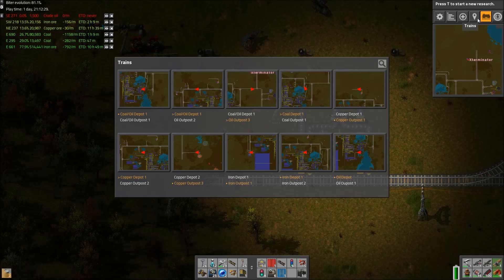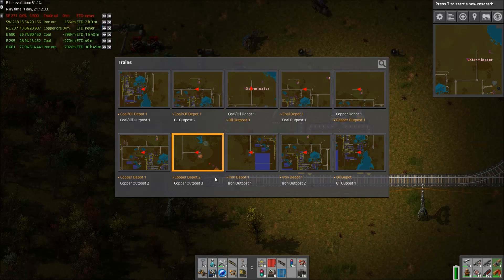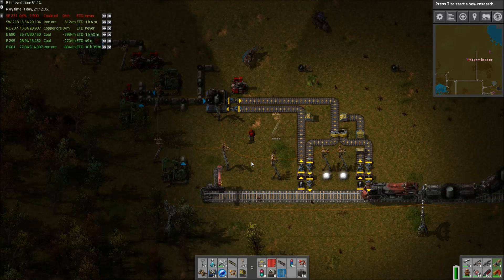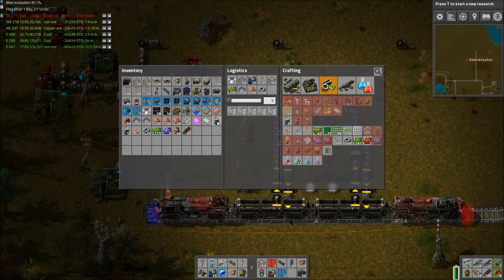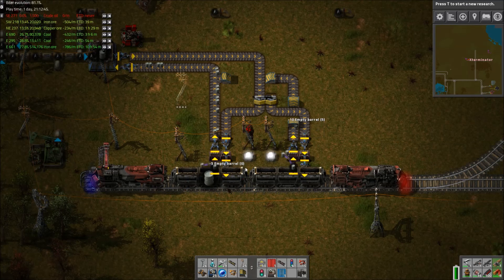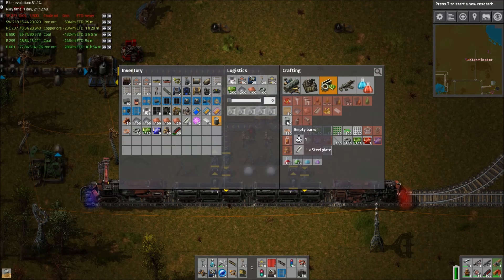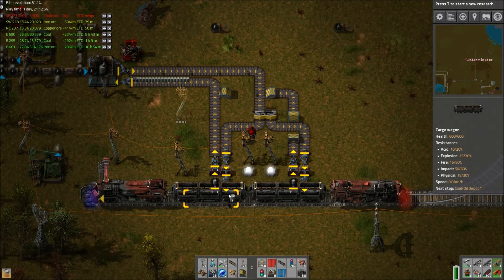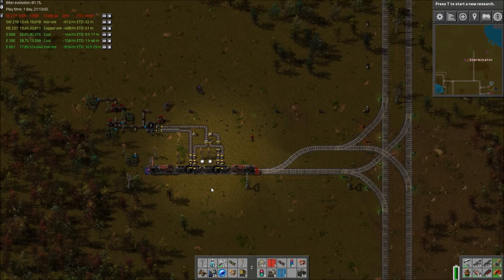Yeah, so here comes the train — this is really nice, like a better version of Farrell almost. What I'm looking for is this thing has no barrels. I know I could just stick these on the belt, but I don't understand why he's coming in with no barrels. I just fixed the unloader thing an episode or two ago — I fixed the loader and unloader back at base for barrels, so I don't know why it's not bringing any back.